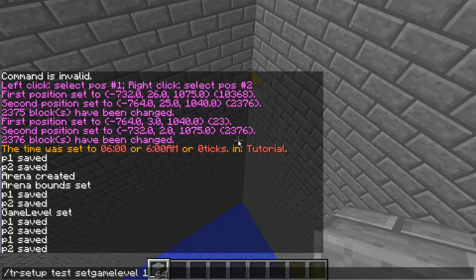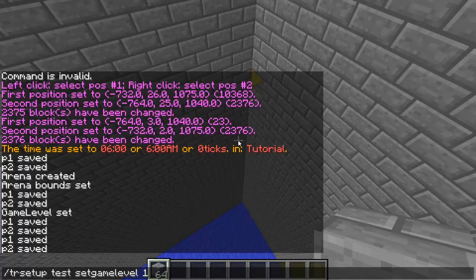The command to set up your floor is `/TR setup`, the name of the arena — 'test' for me — then `set game level`. Since this is our first floor we're going to type one; if you have any others you type two, three, four, and so on.